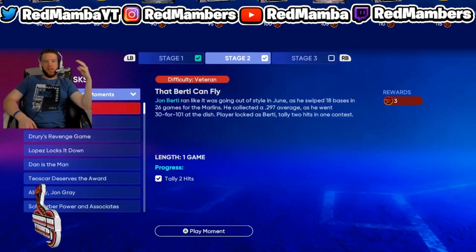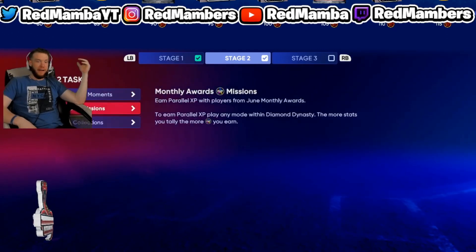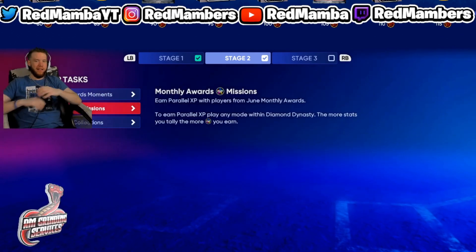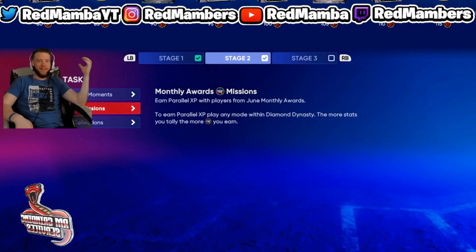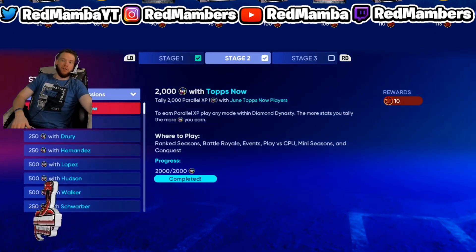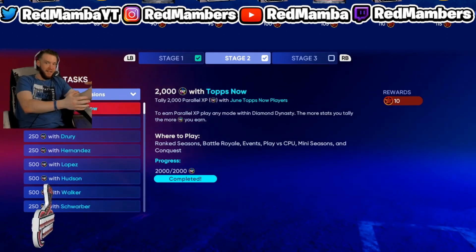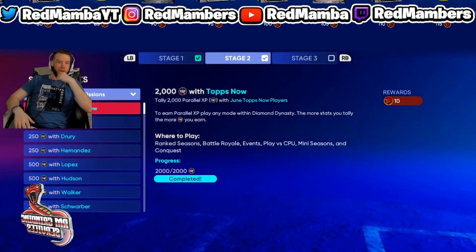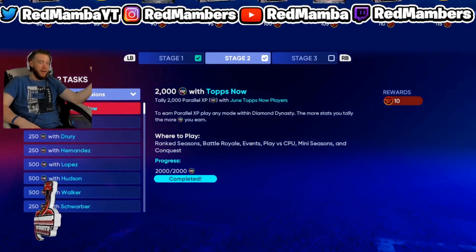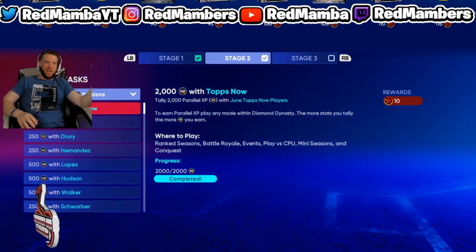Once you finish up all of the challenges, you're going to head over to Play Now versus CPU, or you can play Mini Seasons to get some packs as well. If there's still a good pack method available, you can always do monthly and Mini Season packs together - kill two birds with one stone. I actually like doing this because you also get wins every three innings which helps you get more parallel XP.